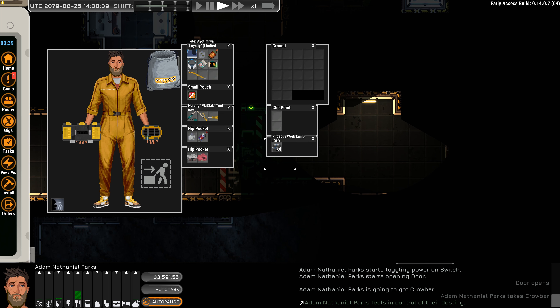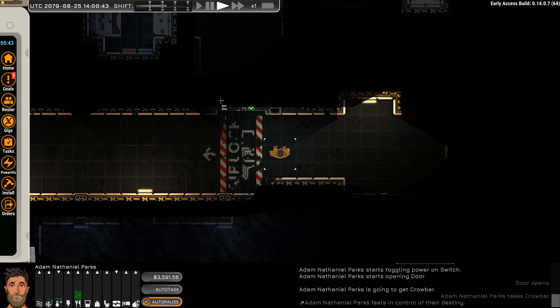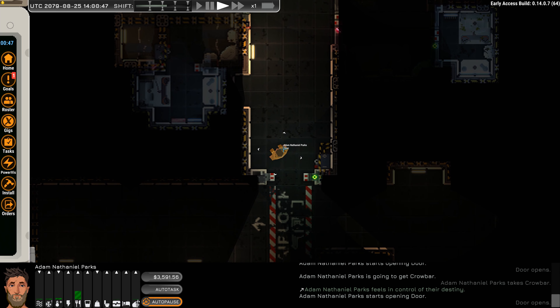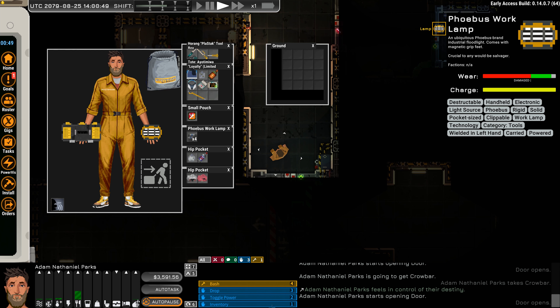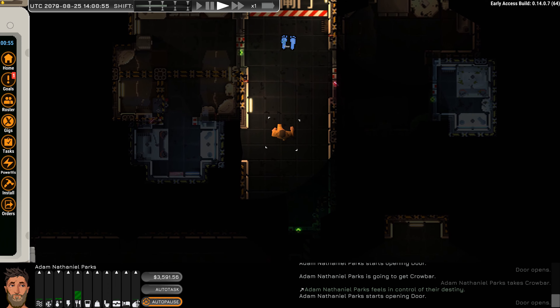I could have turned this light on — it's got four batteries, and that would have helped me see a little bit better. I'm going to turn it off. These things happen. It's a locked door, I'm not going to mess with that. I'm not going to start hacking day one, everybody calm down.